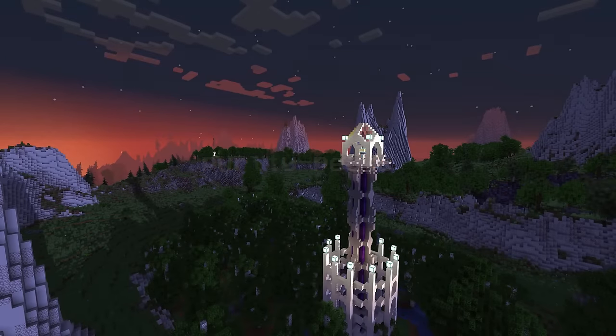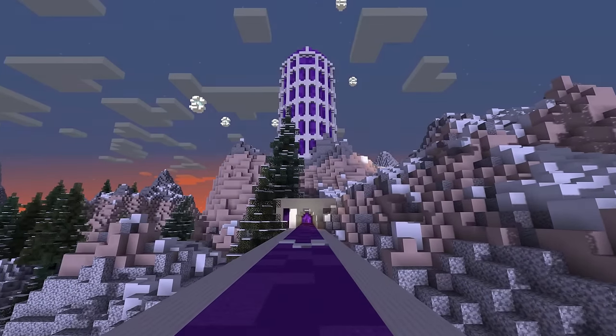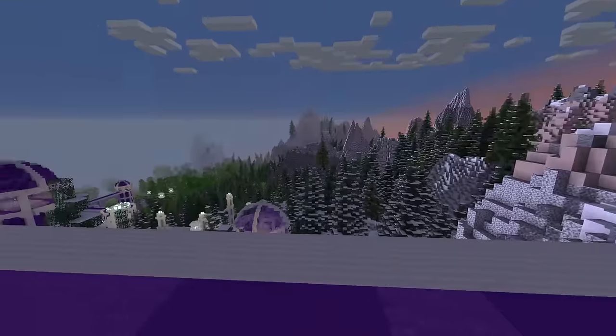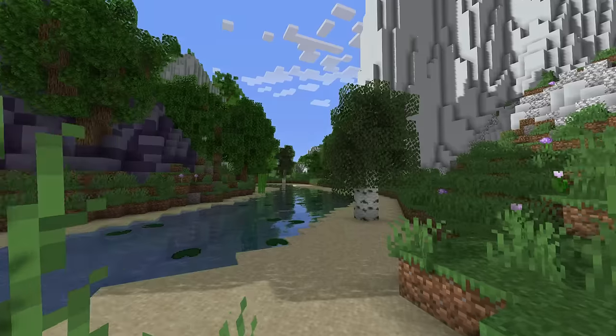Purity Peaks is home to the ancient city of Selmavir. It's called Purity Peaks because the hills are made of pure white stone. The rest of the region has tall trees, and there's marshes scattered throughout.